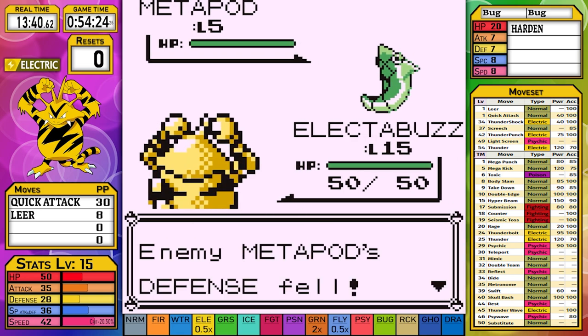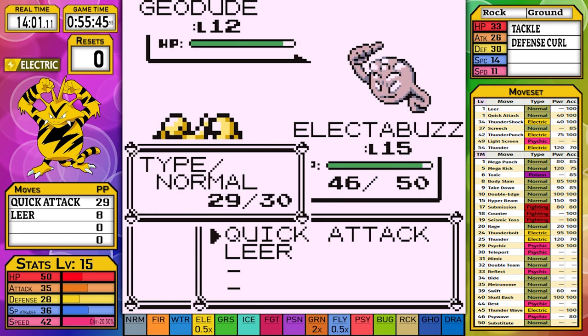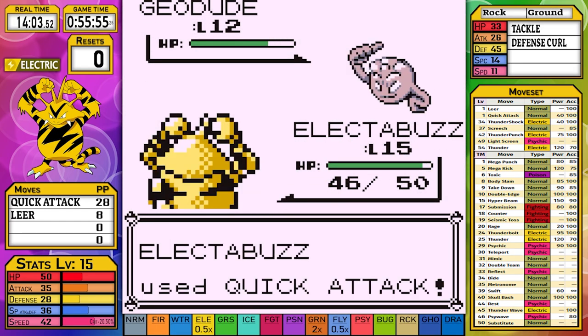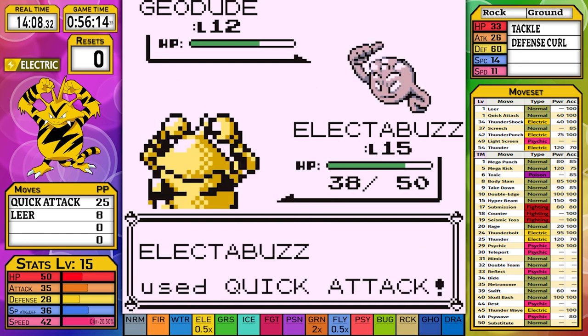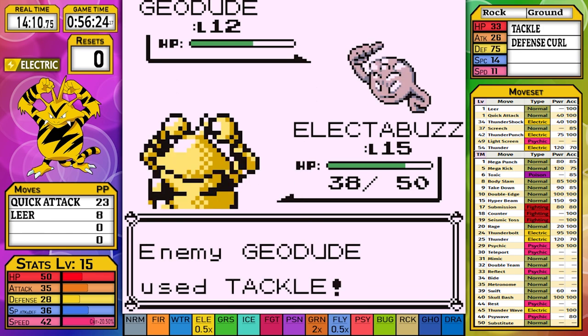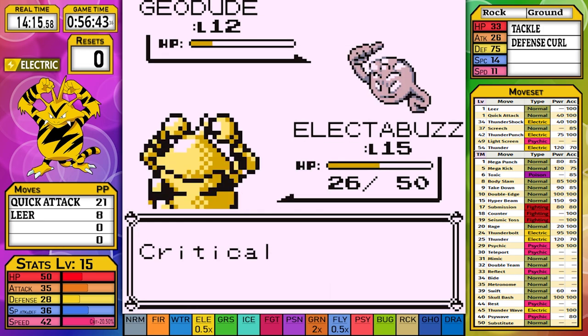I expect to run out of Quick Attacks on Onix. The plan is to use Leer every time Onix uses Bide and Quick Attack each time that he doesn't. I will eventually run out of Leers and then have to struggle to victory. But that's just the plan - let's face Brock and see how it actually goes.